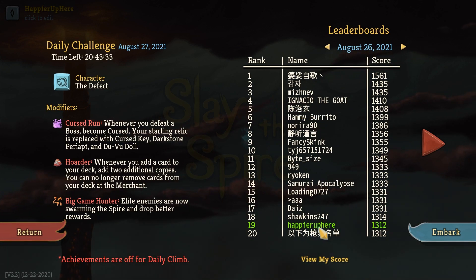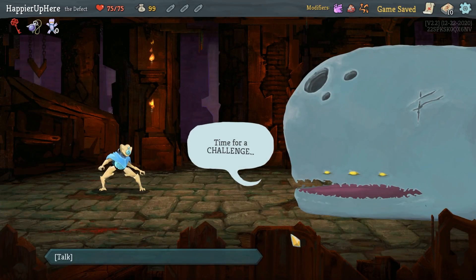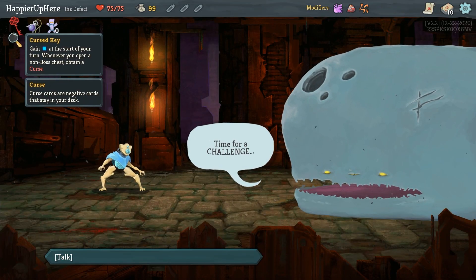I should also point out that I felt bad - somebody left a comment that I did reload a stupid elite fight that wasn't even that big of a deal. I'll accept that. I shouldn't reload things just because I made a silly mistake. Anyway, let's start with the Cursed Key again.